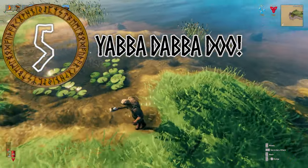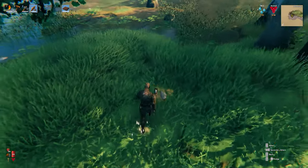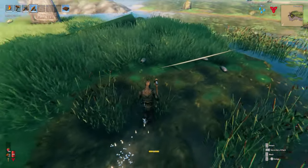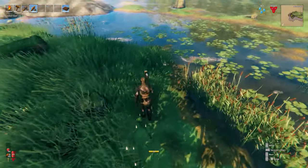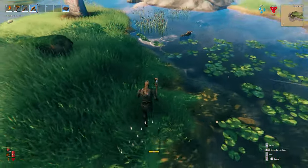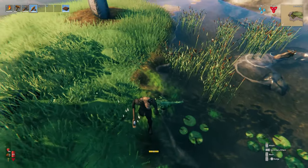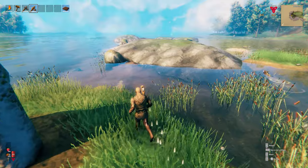Number 5: Yabba Dabba Doo. We're not talking about Fred or Barney here, but Flintstones. You'll find these near the edges of water, and it's important to collect a good amount, as they have several uses throughout Valheim. Early on they are super important to advance your workbench level with a chopping block and tanning rack, as well as enabling you to build a flint axe, spear, knife, and more importantly, flint head arrows. We'll get onto why those are important later.